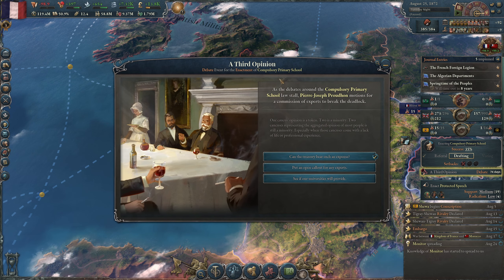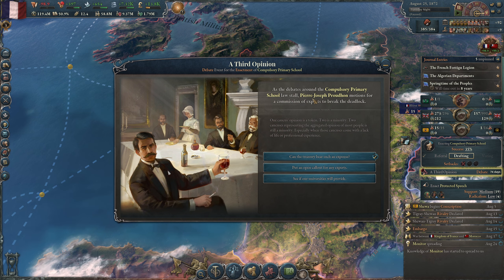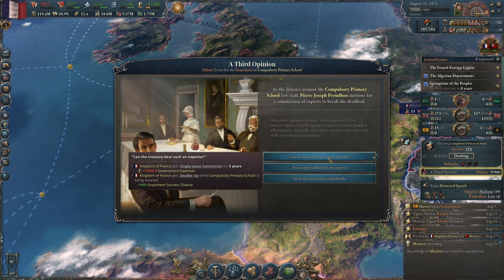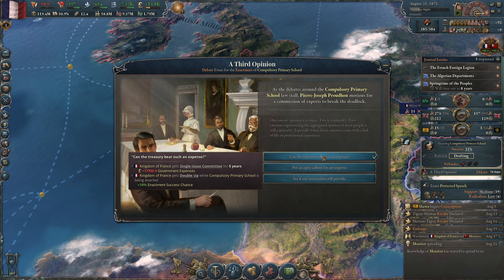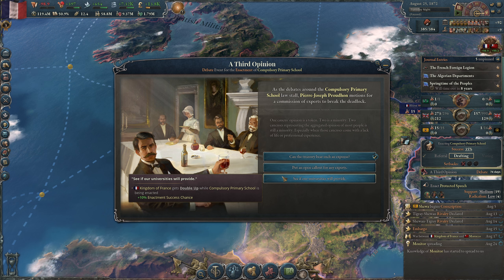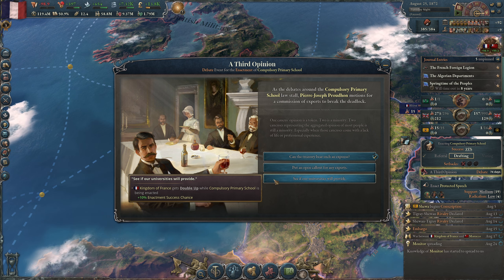What's this? Third opinion. There's a debate around the compulsory primary school law stall. This guy motions for a commission of experts to break the deadlock. I should probably try to say his name — Pierre-Joseph Proudhon. I'll just go with this guy. For five years, 17–18,000 basically. Plus 10 enactment chance. See if our universities will provide. No negatives. Why wouldn't I take that?